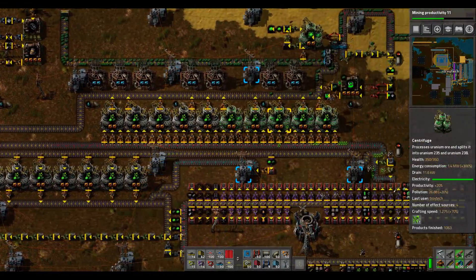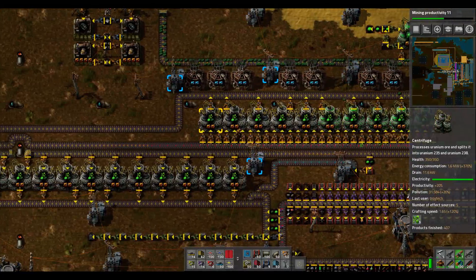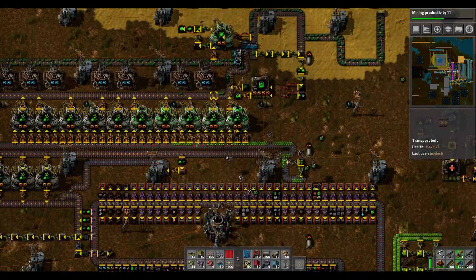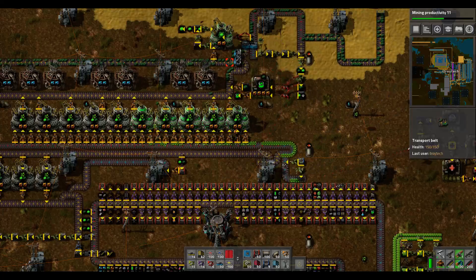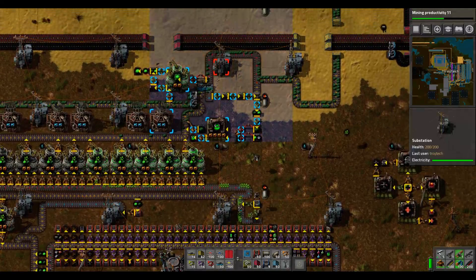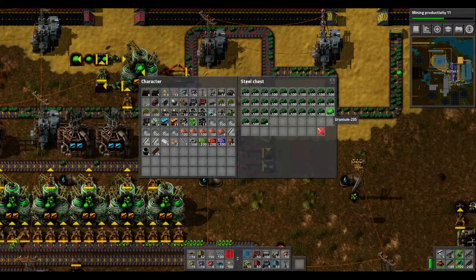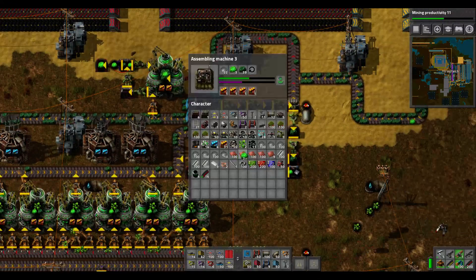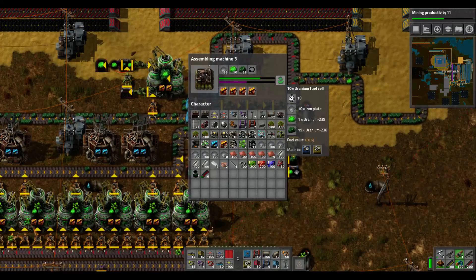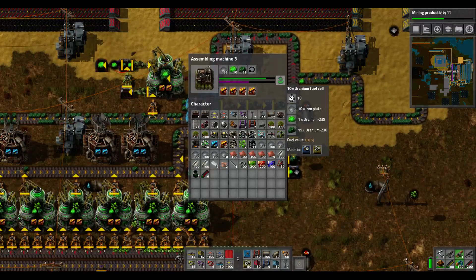I've made sure I way over-killed it as much as possible. All the regular uranium-238 comes out, and then every once in a while some uranium-235 will come out. When that happens it's really good because you can actually use the 235 to create 10 uranium fuel cells.